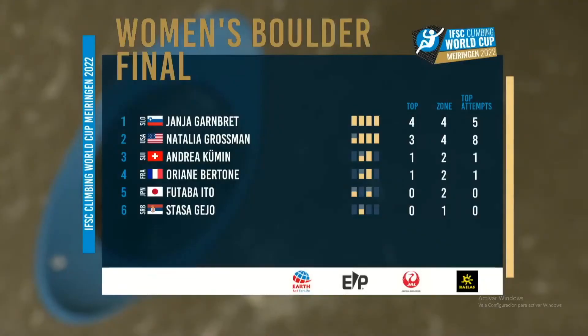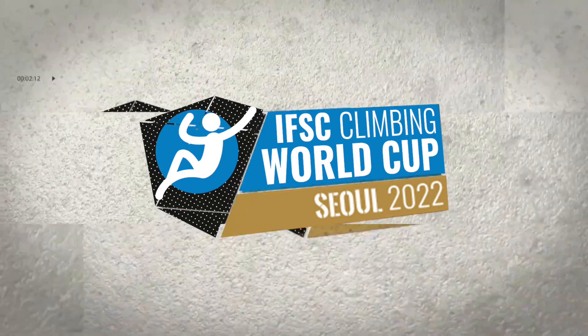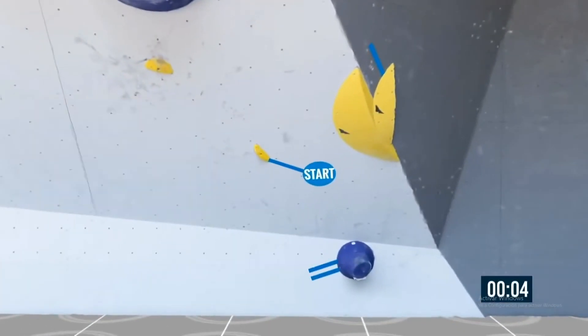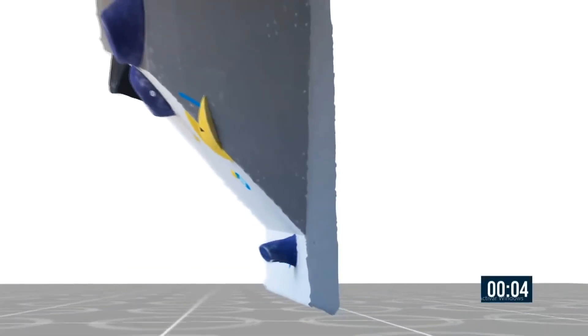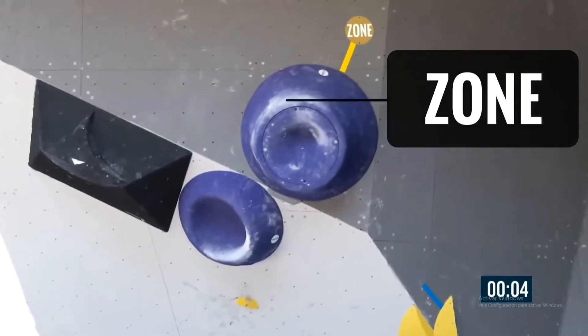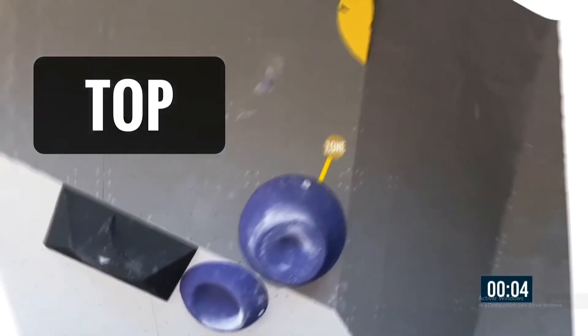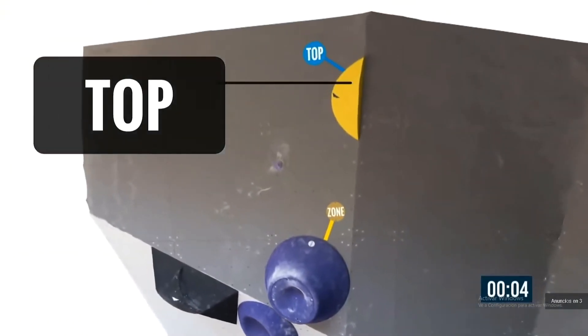That can just summarise her entire show tonight — silver for her. Natalia: an all-round athlete. That is our boulder. A lovely 3D rendition of it. That's the start — you have to start where the blue lines indicate one limb on each hold. And then as we continue upwards towards the purple volumes, the zone — that's the first scoring opportunity. You have to control that. And then finally there's the top in a blue circle.